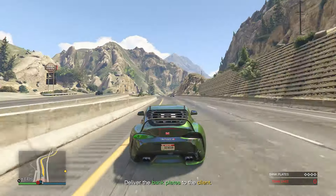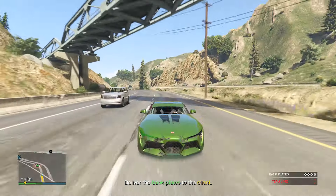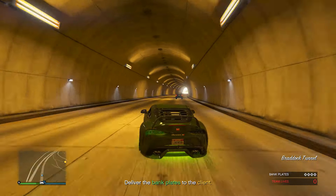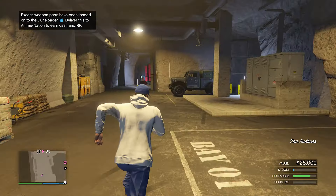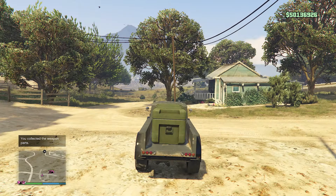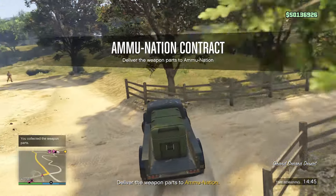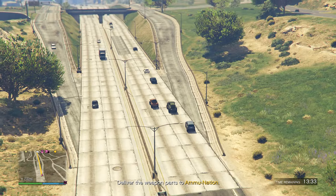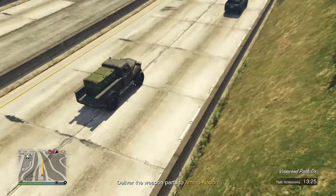Speaking of auto shop contracts, that's the next money method. Unlike the Cluckin' Bell Farm Raid, this one only has two setups and one finale — very simple and very short. The payout is less than the Cluckin' Bell Farm Raid accordingly, because it takes less time. I'm not gonna lie, this is my least favorite money method in this video. It gets really repetitive really fast, mainly because of the tedious driving — there is so much driving across the map. But every now and then it can be pretty fun, and at the end of the day the solid payout is what made it get into this video.